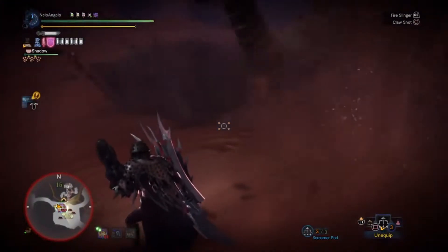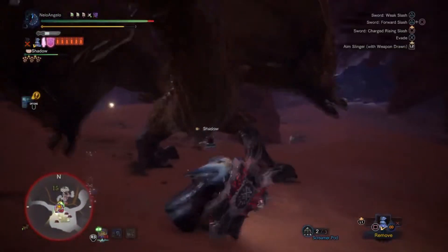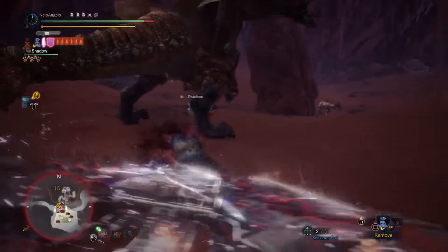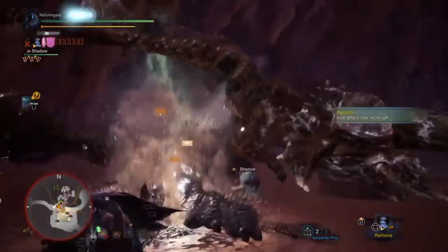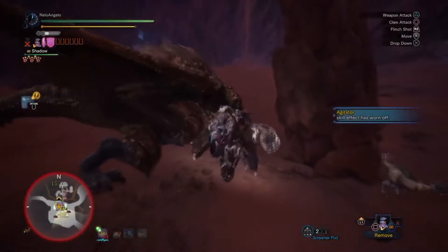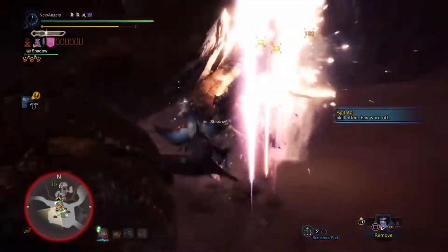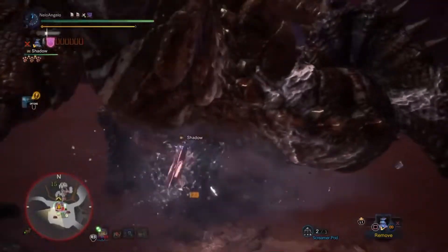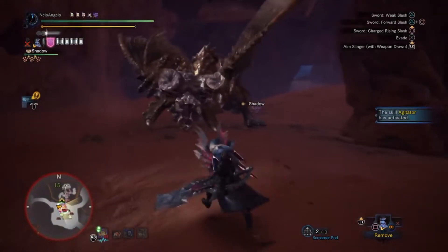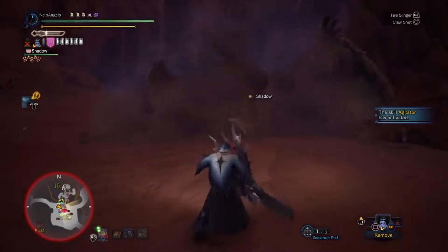What we have coming up here is a roar — you can actually block roars. If you block perfectly, that's one of the ways you can enter your AED or SAED: after a guard. Now, if there's too much pushback on the attack, you can't get that counterattack. However, if your Guard skill is high enough and the attack is weak enough, you can counter with an SAED after a successfully guarded attack.